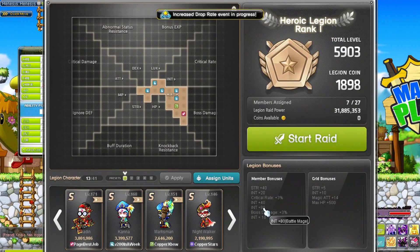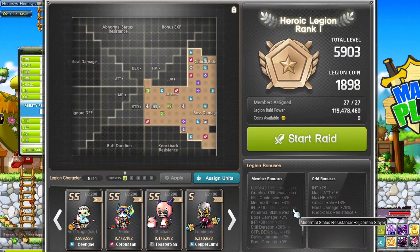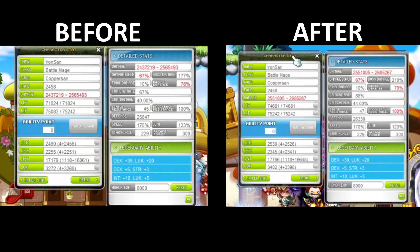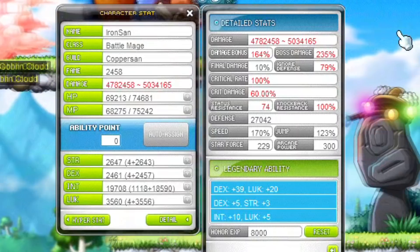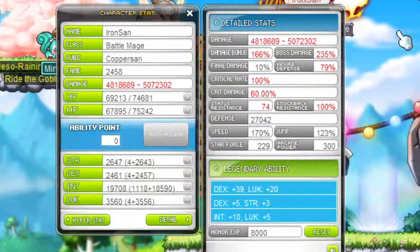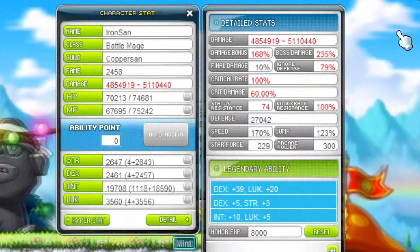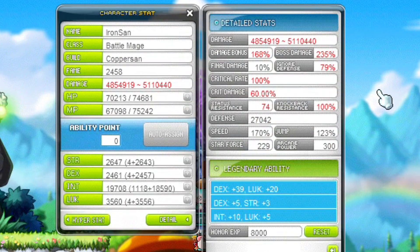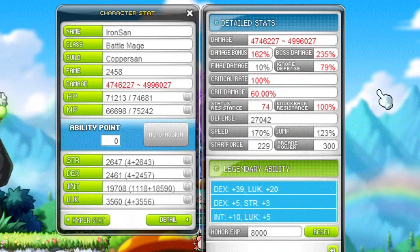Characters themselves all have legion effects, which I mentioned in the previous video about link skills. If you're looking for a written guide, there is one on the Nexon website linked in the video description. As a final example, here is my character's range with and without legion — that's around 100k damage range without even buffing, and not taking into account all the other buffs like buff duration. With proper link skills and buffs applied, it looks a bit more like this. I need to get my account in better shape for the new class release this summer, but I'll probably be able to reach that 5 million minimum range pretty soon.